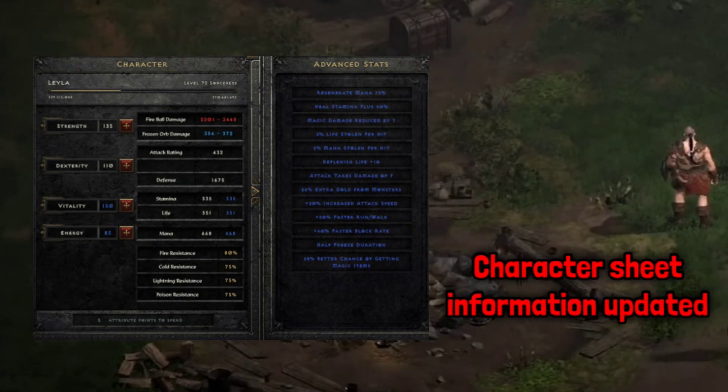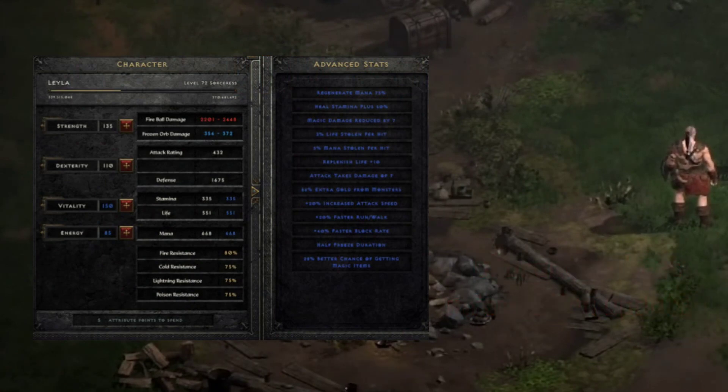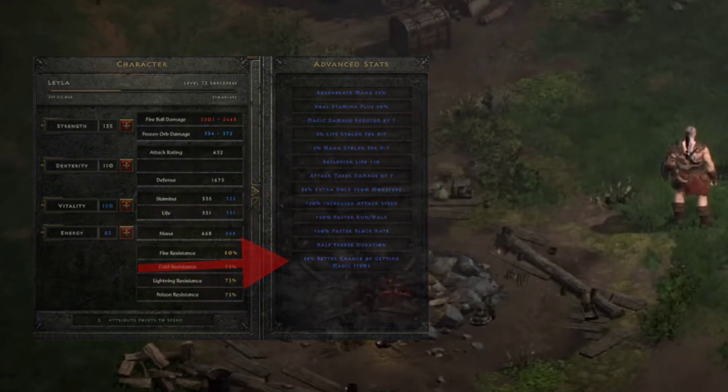The character sheet has been updated, so now you can also see all the stats that you get from the armor pieces. This makes it a lot easier to track your magic find and other useful information, so you don't have to sit with a calculator to find out what you have.